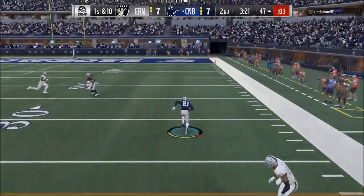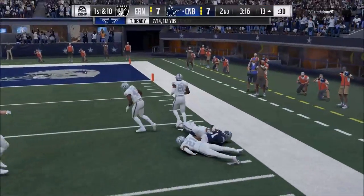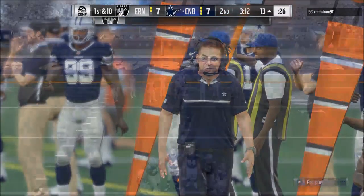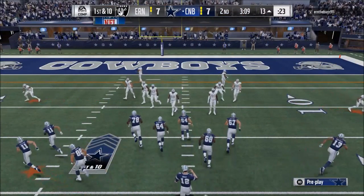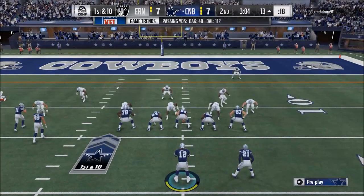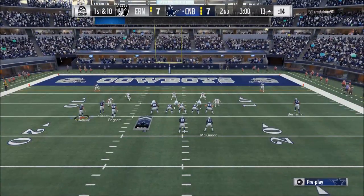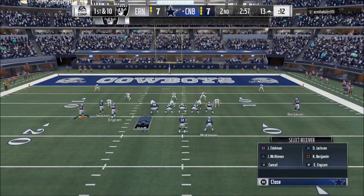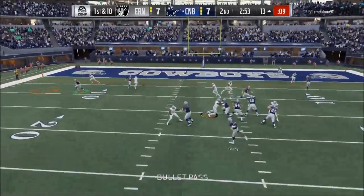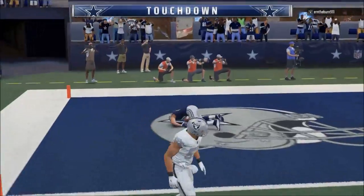Here it looks like a standard cover two, but nope — it's a cover zero blitz, and we end up getting a one-on-one. I knew he was either running cover zero blitz or cover two. Now look at the safeties — in my opinion the safeties are the biggest key. He brings a safety down with two guys bounced out to the left, telling me this is likely some type of blitz up the middle. We snap the ball, he goes man-to-man, and we hit Julian Edelman in a one-on-one for a touchdown.